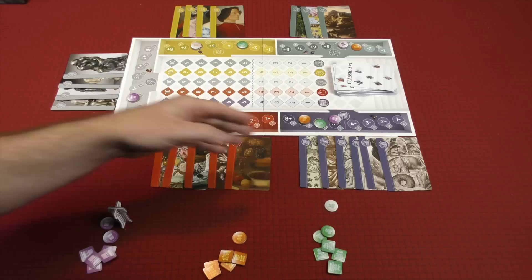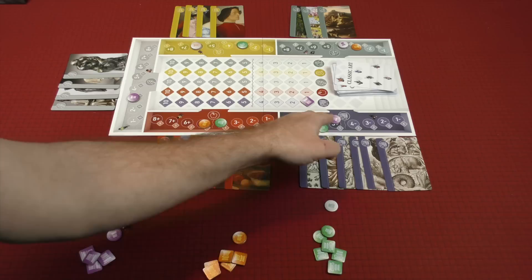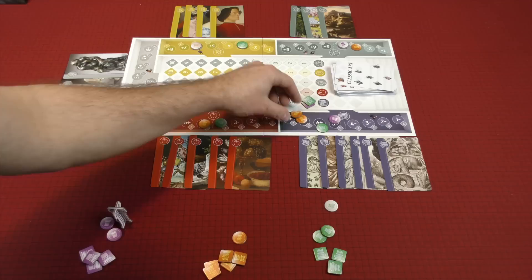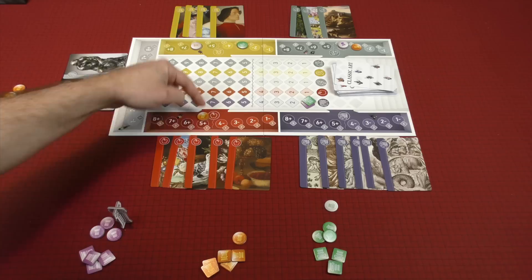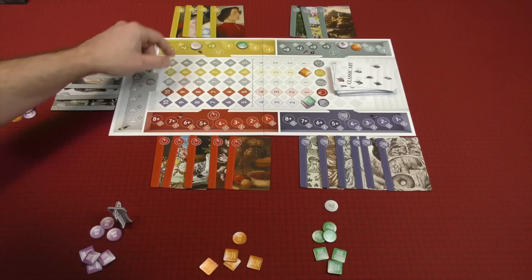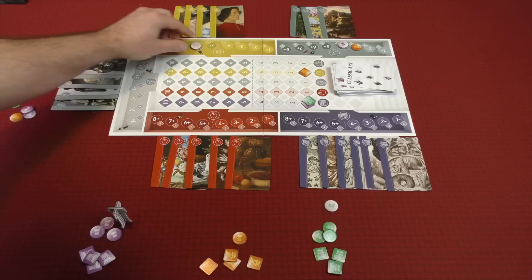Yellow doubled down on seven or more, but only six cards were there, so they just missed out. Incorrect prediction tokens are discarded — they don't come back to your supply. The correct ones come back. If yellow's prediction of four or less was not correct, they lose those tokens. One thing to keep in mind: if you ever end a season with no more than one prediction token, you retrieve all of your lost ones. The high-risk token always comes back — you never lose that.